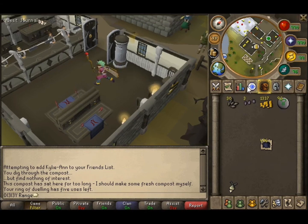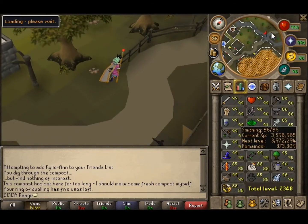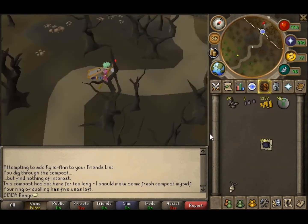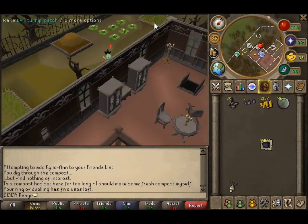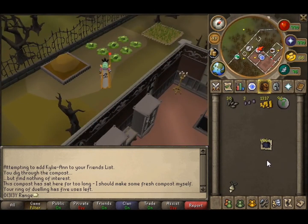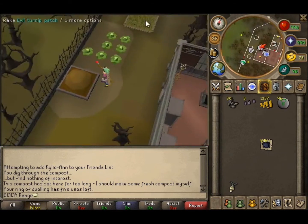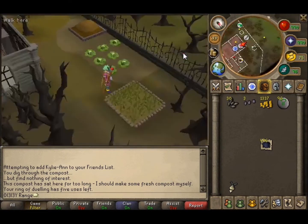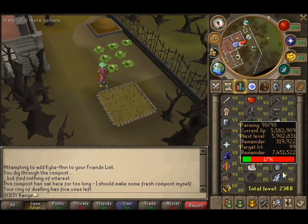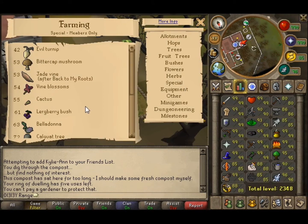We'll just start in Draynor, and we're going to go to the Draynor Manor. Here we are — this is right by Draynor Manor to the west side. What we're going to be doing for this money is growing evil turnips. You are going to need a farming level of 42. That's not that hard to get — you can get it in no time at all.